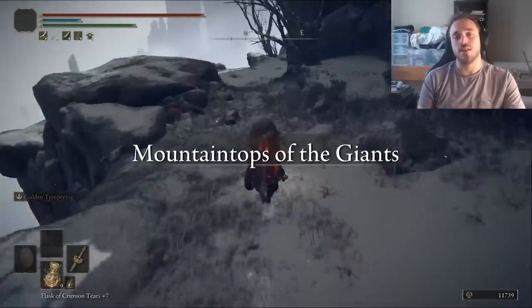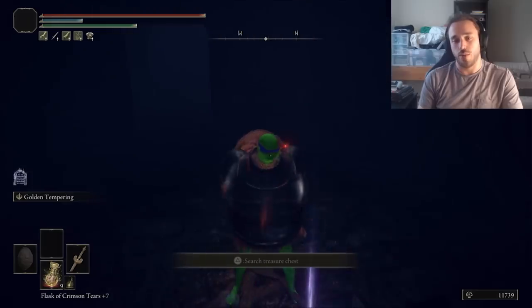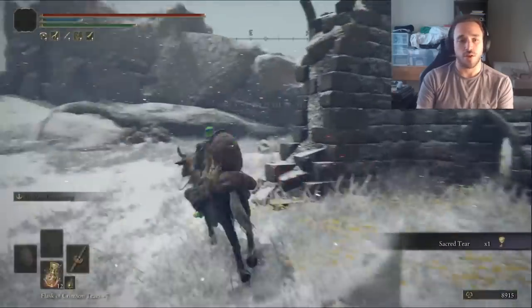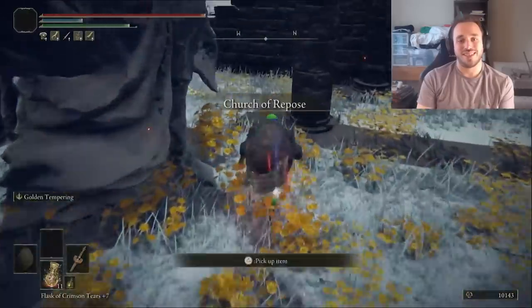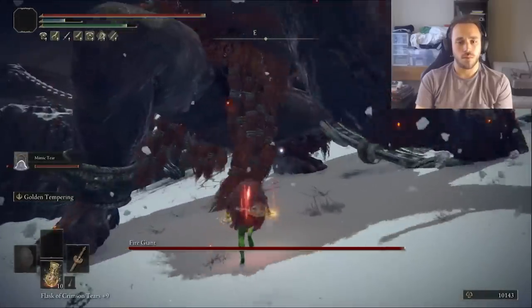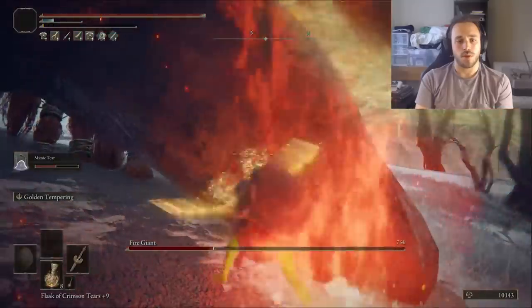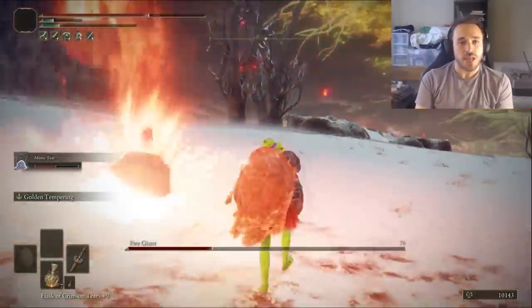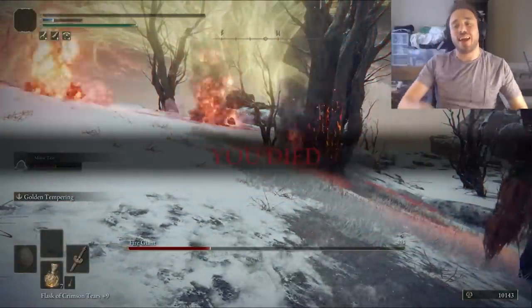Mountaintop of the Giants is always slow — it's just so big. Something about snow places makes them bigger. Look at Canada. Up the elevator, then scoop up the Smithing Stone Bell Bearing 3, a sacred tear from the First Church, the Foot of the Forge Grace, the Ancient Dragon Smithing Stone, and final sacred tear. Now it's time for the Fire Giant — a fairly straightforward boss. Sure, it has a lot of HP, but its moves are consistent and easy to dodge. Except when the meteor attack hits by its feet in phase 2 — it's not supposed to do that. So we lost some time to that death, but that's still only death number 5.